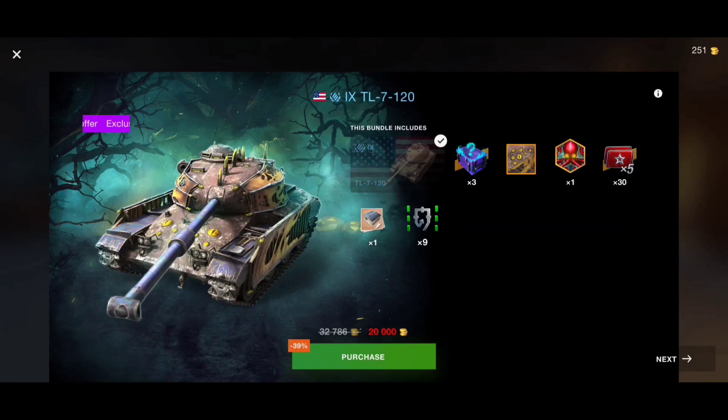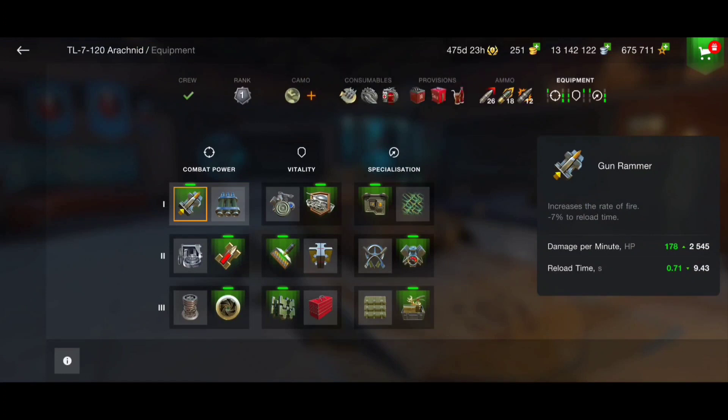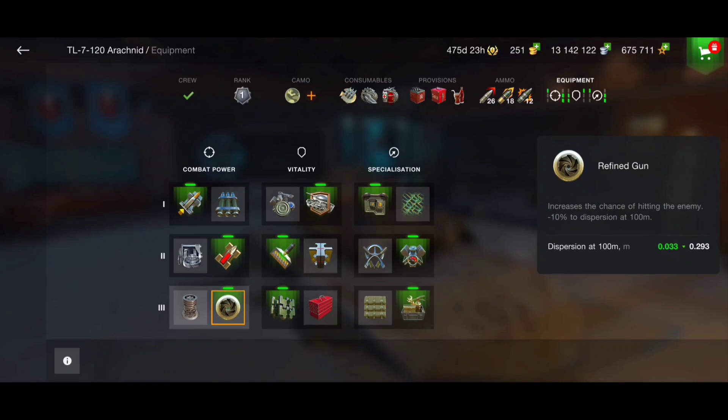This bundle you can get for 20k gold. I'm going to push straight to the battlefield and showcase what we can perform with it, and whether it is really worth investing this big amount of gold. We have 2.5k DPM for a tier 9 heavy tank, which is a bit more than average. Combined with that, we have incredibly good gun penetration — that's why we don't need to use calibrated shells.